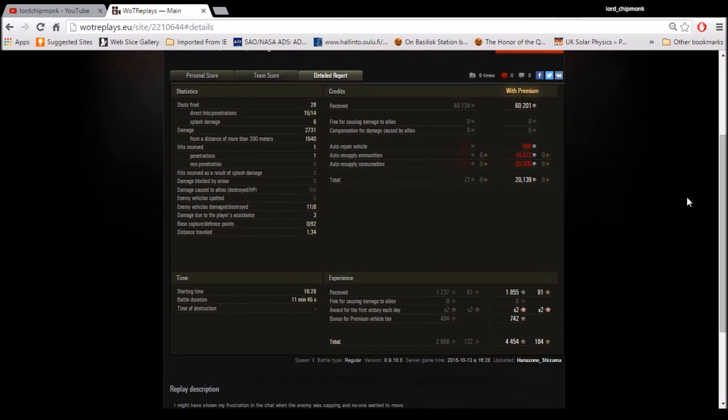8 kills, 1,237 base experience - which is a lot for an artillery piece at any tier, let alone tier 5. 28 shots fired, 15 hits, 14 pens for that damage count. Most of it was from longer range, but some of it was shotgunning people in the face. 92 base defense points, 11 enemy tanks damaged, 8 destroyed, 1.34 kilometers traveled. Bearing in mind Enmei was using coffee, with a standard account he'd have barely scraped a profit, but running a premium account he still made a 20k credit profit on a very nice game.